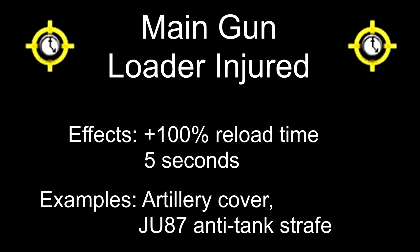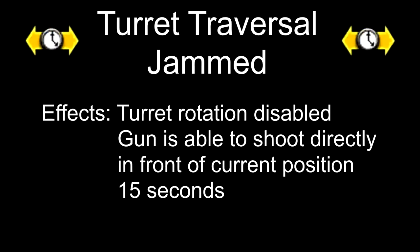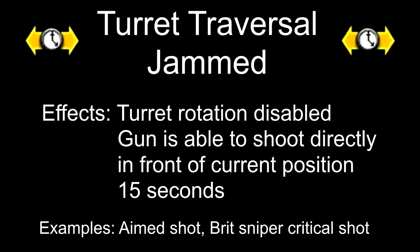Next up is Main Gun Loader Injured, which doubles your reload time for 5 seconds. Note that this is for the anti-tank strafe in the Close Air Support Commander, not the Loiter ability. And finally, we have Turret Traversal Jammed. This stops the turret from rotating, however the gun can still shoot directly in front of its current position.